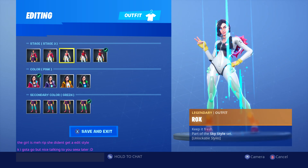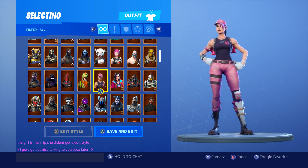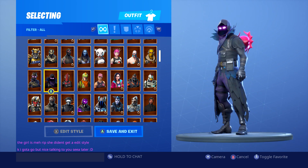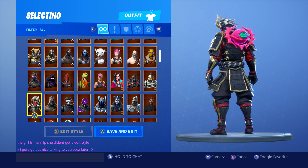Pink and green - yeah, I don't mind that, that's quite a nice setup. I kind of like that with Rocks. Rose Team Leader doesn't look too bad either.